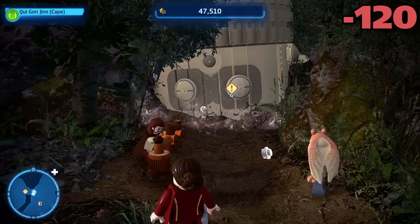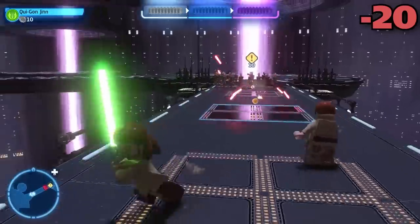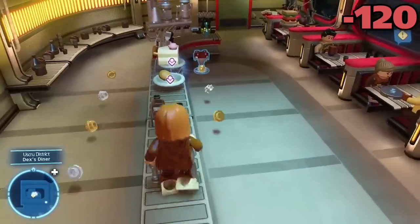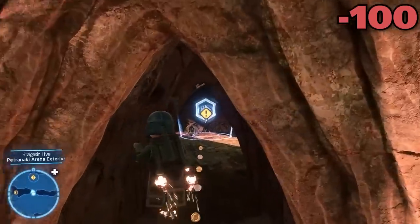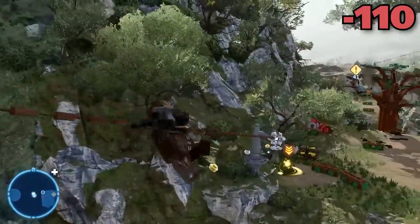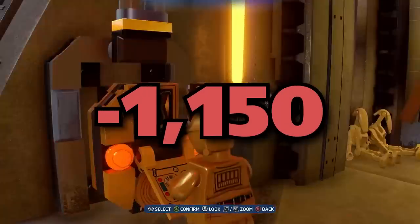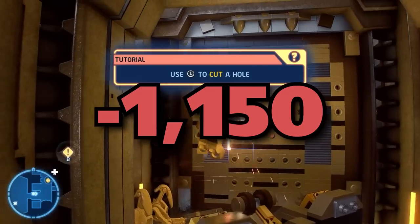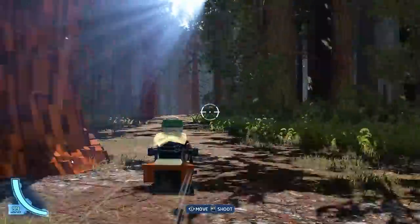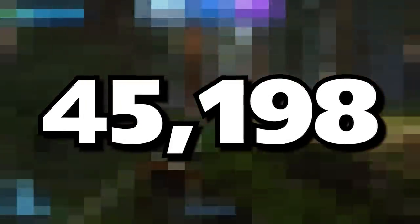We have 120 studs from spinning this lever open in the Phantom Menace, 20 walkway studs in Better Call Mall, 240 studs from rolling on top of your ball in Outmanned but Not Outgunned, 120 studs in Dexter's Diner, 100 in this hallway leading into the arena fight, 110 on the ziplines of Kashyyyk, and 440 in the high ground when opening both doors, for a total of 1,150 studs saved by pulling. Add that to the 390 from Bigger Fish and the 3,500 from the QTEs, and subtract that from our previous total, and we get a somewhat definitive answer of 45,198 studs for the prequel films.